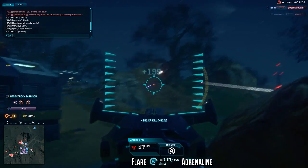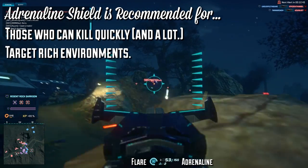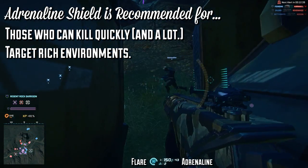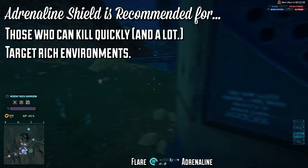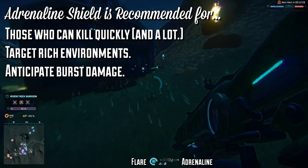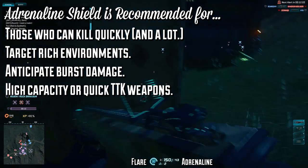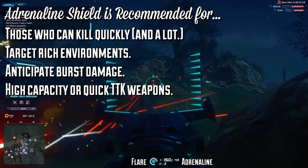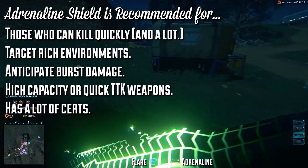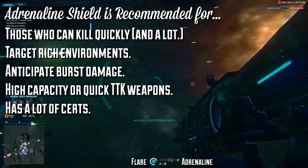The Adrenaline Shield is recommended for anyone who can kill single or multiple enemies at the same time, usually in close quarters. It's also recommended for bigger battles where there are a lot of targets on the field, since you need a target-rich environment to keep up with the NMG's shield regeneration. It's synergetic with high-capacity weapons or weapons with a low time-to-kill. It's also for someone who has a lot of certs to invest. Generally it becomes more useful than the NMG starting at rank 3; below that, the NMG's enhanced regeneration is often preferred.